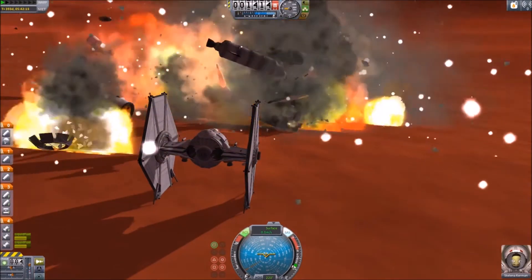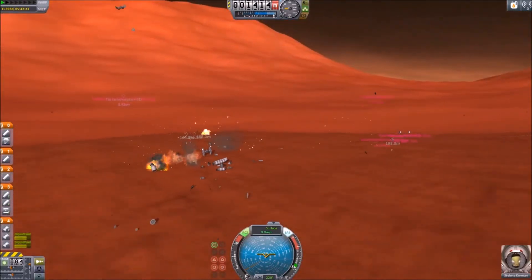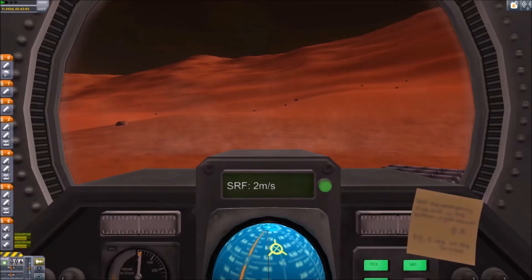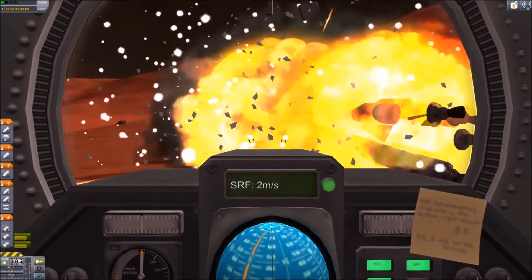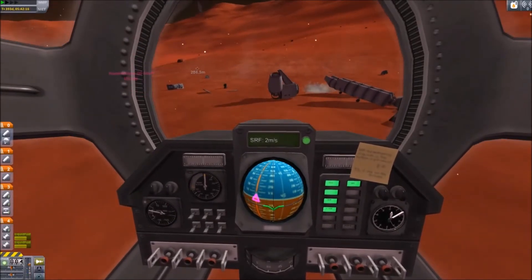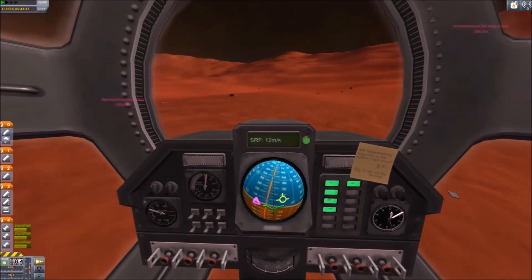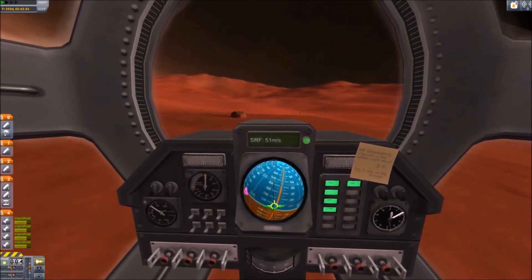I kind of have to eat my own words because in a previous video I said that you couldn't blow things up just by shooting missiles at them — well, apparently you can, and I did it. I also set up another scenario looking through the cockpit window and did it again. So you can actually blow stuff up using just missiles in the stock game. The missiles are basically just separatrons and a decoupler. So there you have it — that's the basic TIE fighter on other planets other than Kerbin.